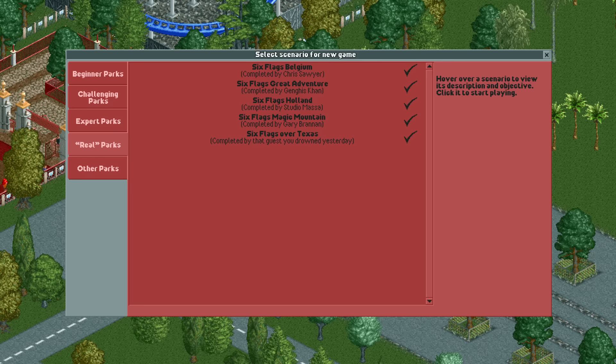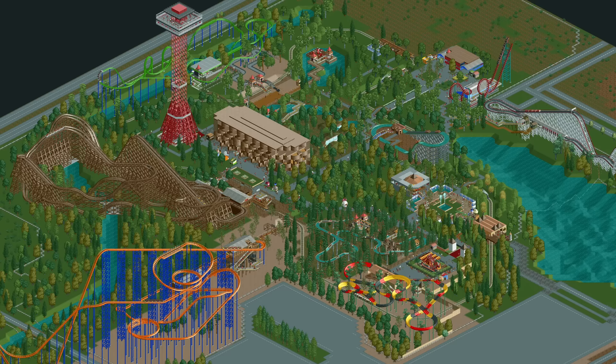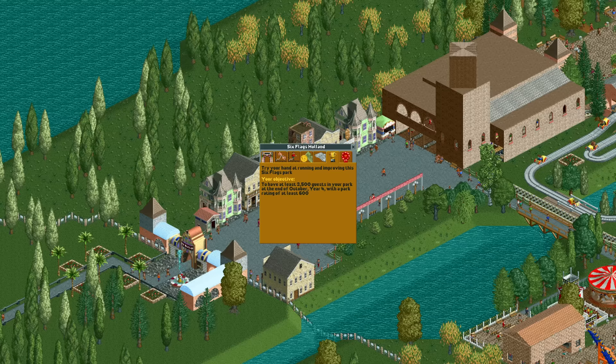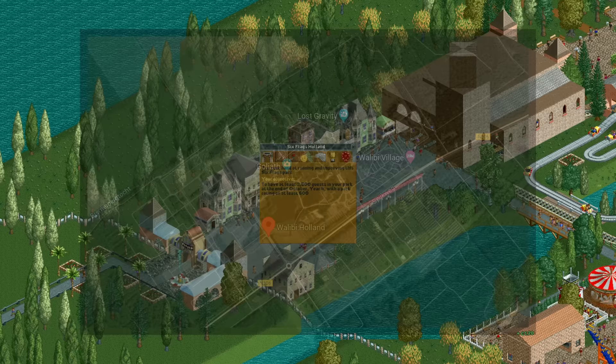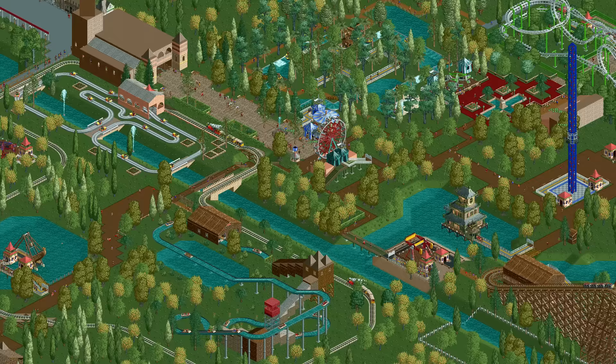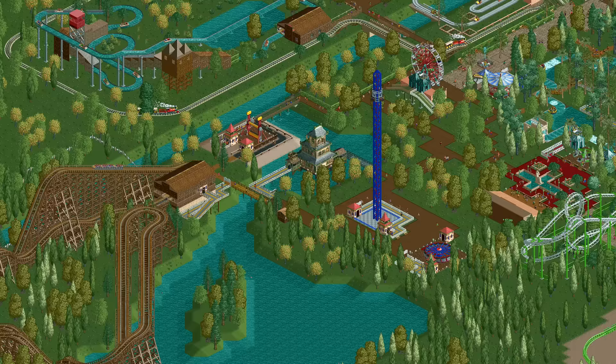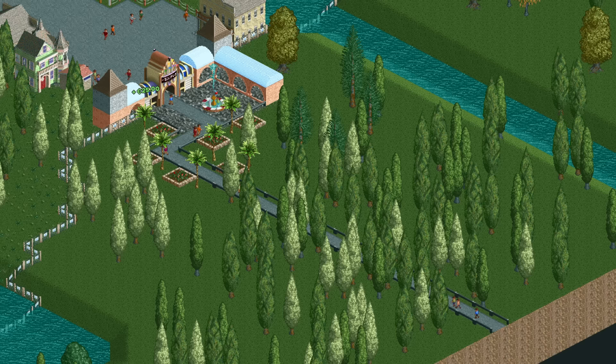Hello everyone and welcome to another video. RollerCoaster Tycoon 2 includes 5 Six Flags parks where they recreated those real parks as accurately as possible — or have they? In this video we're going to see how true to real life RollerCoaster Tycoon 2's Six Flags Holland is compared to the actual park, which is now called Walibi Holland. The game came out in October 2002, so we need to judge it by what the park looked like 21 years ago — not today. So rides like Lost Gravity and Untamed don't have to be in there.